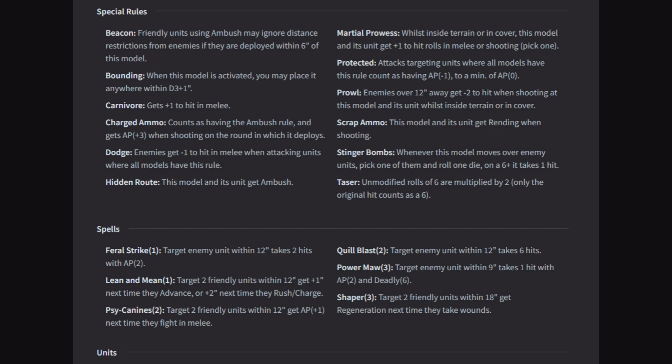Prowl: enemies over 12 inches away get negative 2 to hit when shooting at this model and its unit whilst inside terrain or in cover — so it's like stealth plus. Scrap Ammo: this model and its unit get rending when shooting — a nice little upgrade. Stinger Bombs: whenever this model moves over enemy units, pick one and roll 1 die — on a 6 plus it takes 1 hit. You roll once for every model in the unit, so if you have a squad of 5 you make 5 rolls, and for every 6 the enemy takes a hit.